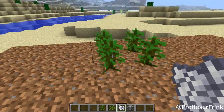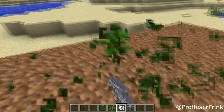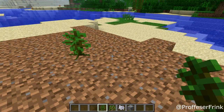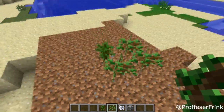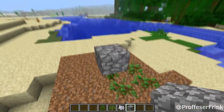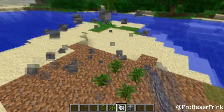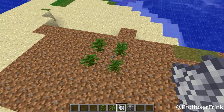I'm in creative now so I can't harvest them, but you can just harvest them. So once again: one, two, three saplings, the block above, use the bone meal on the jungle sapling, and destroy the block — and there you go.